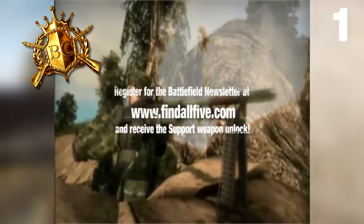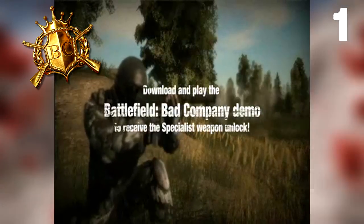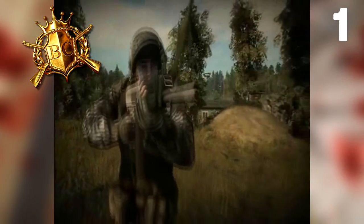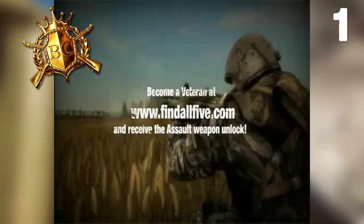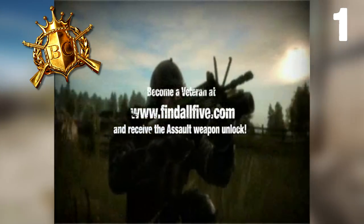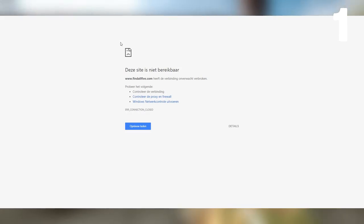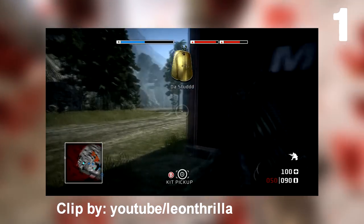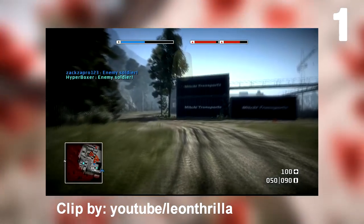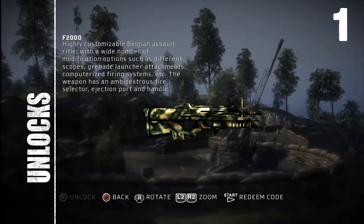For the M60, you needed to register for the Battlefield newsletter. For the Uzi, you just had to download and play the Battlefield Bad Company demo — remember demos, that was a thing. For the USAS-12, you needed to check your stats on battlefield.com/badcompany. And finally, for the F2000, you needed to become a veteran Battlefield player. These were all fairly simple and could be done through the Find All Five website — unfortunately, this website was bugged and didn't perform well. Dice then gave out codes for free to all Bad Company players, which unlocked all the Find All Five weapons except one: the F2000.